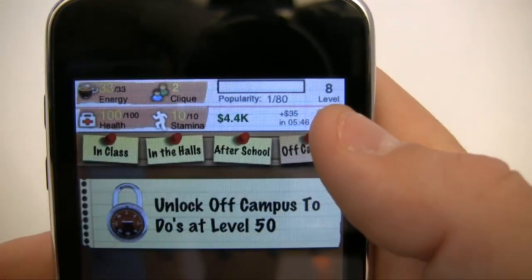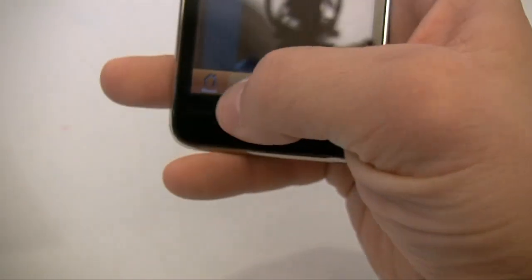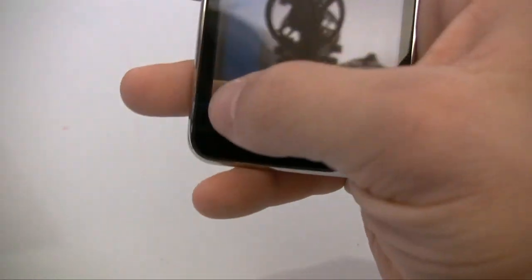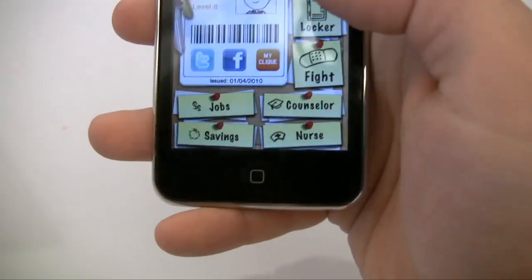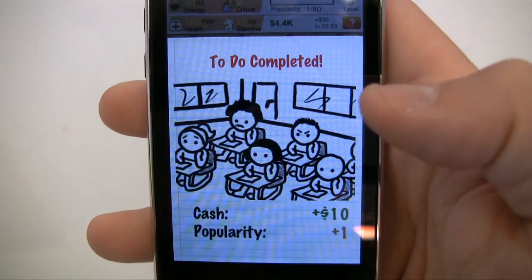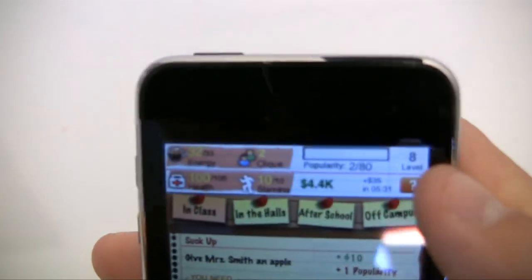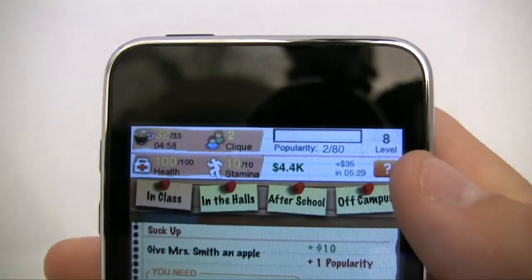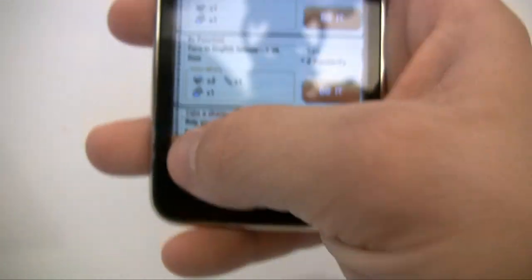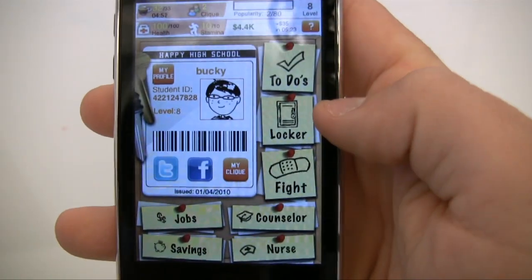Let's go ahead and do a to-do right now. Click to-do, do something like this, and once you complete it you're now 2 out of 80. That's pretty much what the popularity system does, along with some other things.